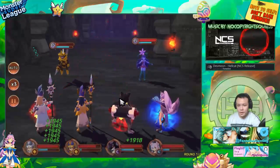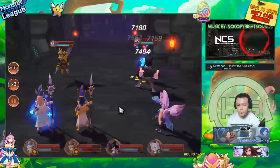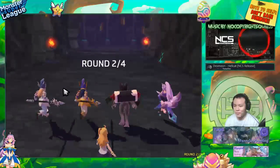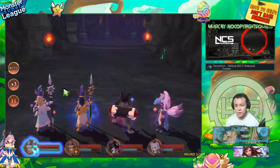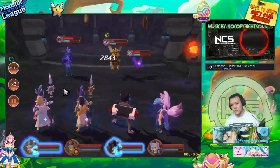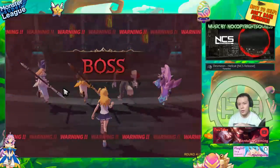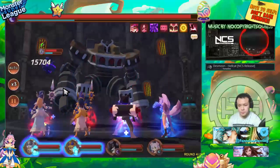It was hitting for 7k crits a hit on his first skill. I don't want to slow down the runs to show damage numbers because I want to see the actual run time. For a strategy showcase like this, I think it's better to show a full run and see how fast the team can complete it, rather than slowing down to highlight individual damage values.